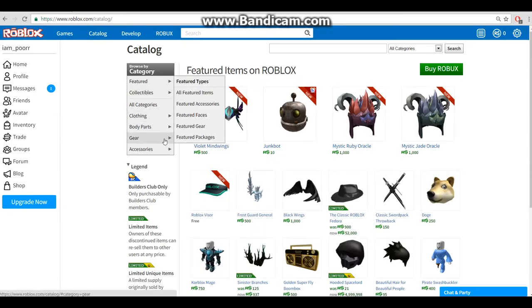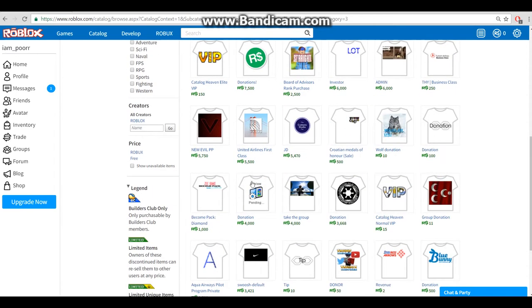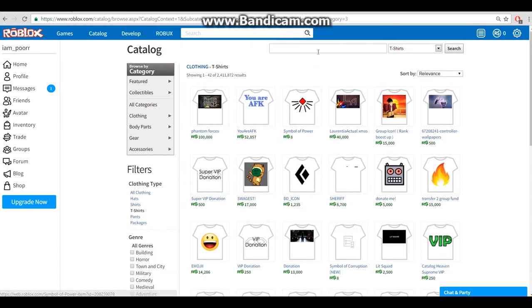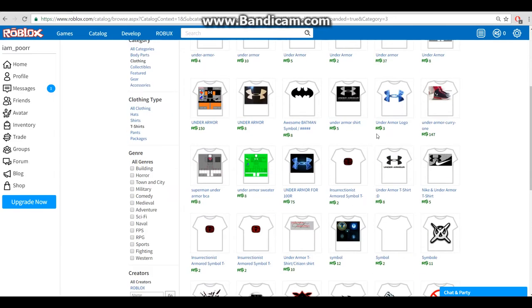Go to T-shirts and you'll be directed here. There are a bunch of different T-shirts. What you want to do is go up to the search bar and type in Under Armor symbol. You want to find a white one or a blue one - let's find one that looks cool.